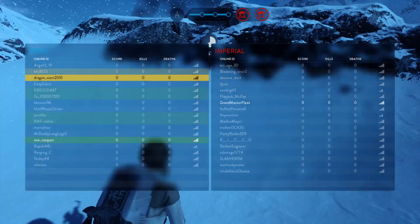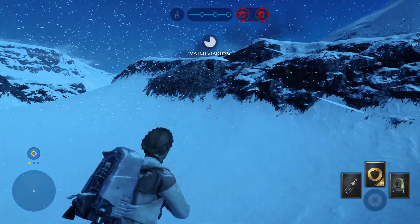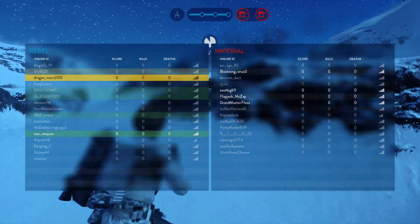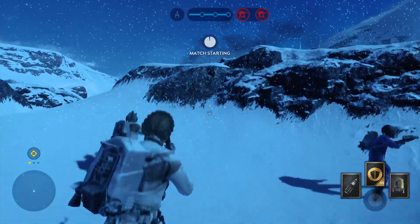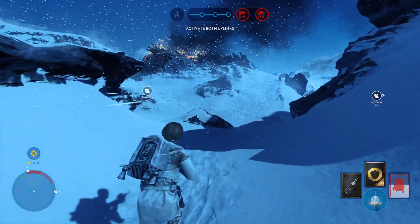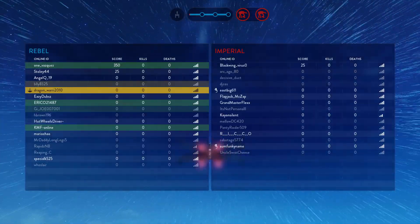You won't be able to scratch those walkers without calling in Y-wing support first. Those uplinks need to be operational. We have activated the uplink station — well done.